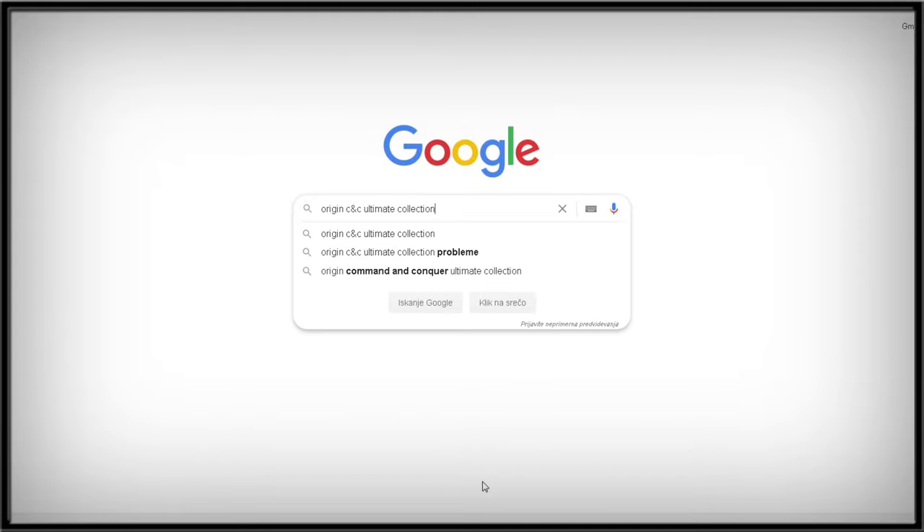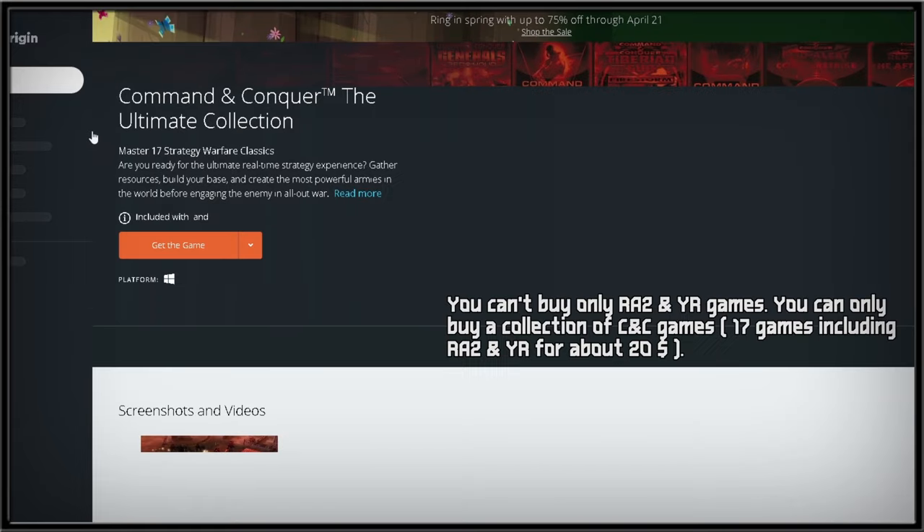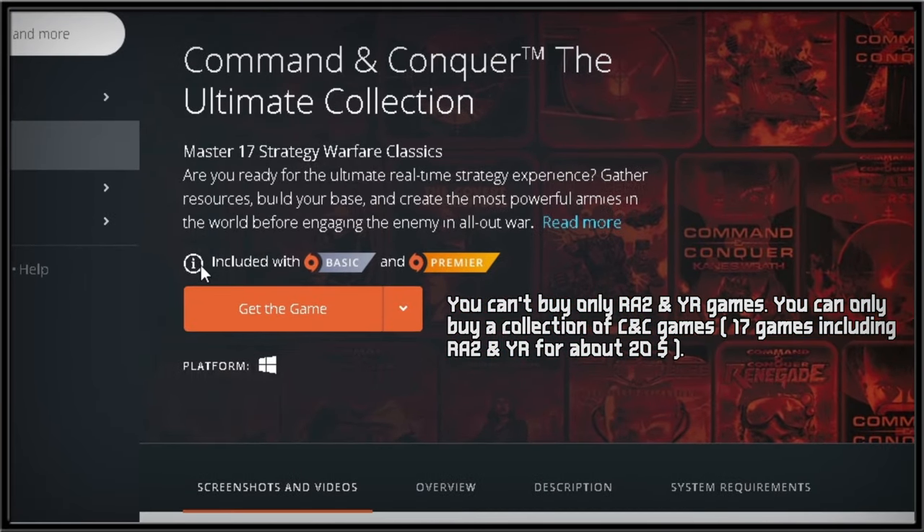First, you need to own the game. Red Alert 2: Yuri's Revenge isn't free. The easiest way to buy the game is on Origin, so go to the Origin web page, buy it, and install it. For many of you, this will be enough — the game will run perfectly via Origin.